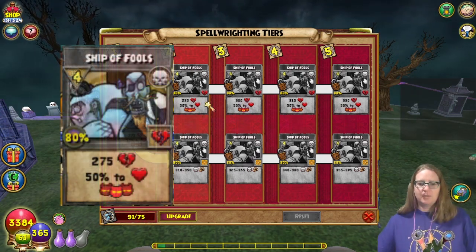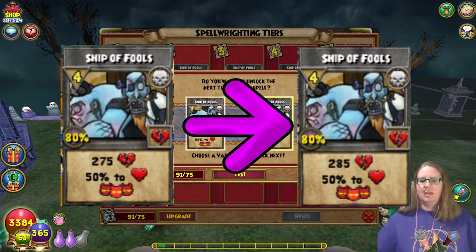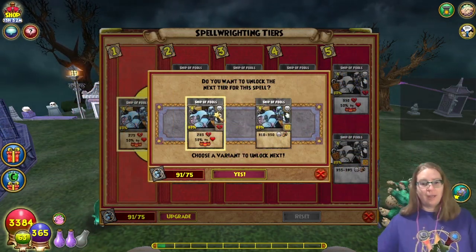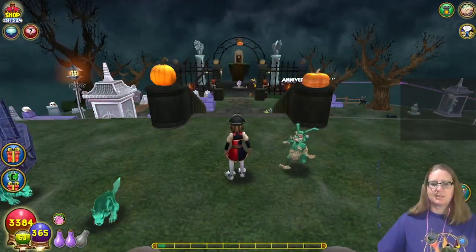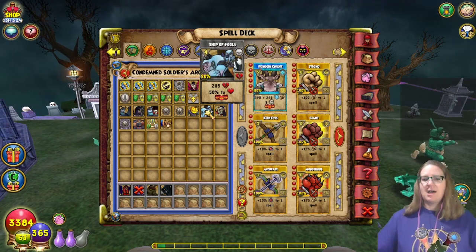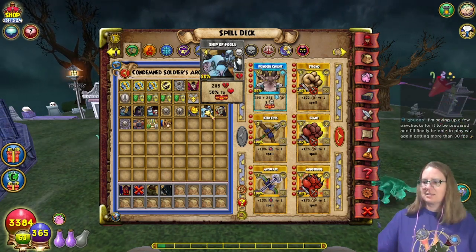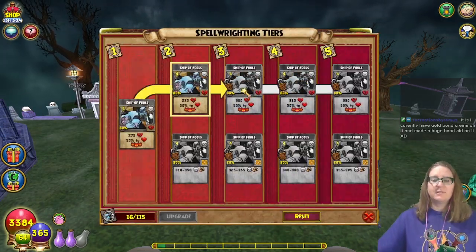285 absorb and then half to healing for all enemies — wait, I don't want to heal them! But of course I'm gonna go with the heal, because that's the best part, right? Always make sure you're on the right one. Yay! Now we do 285 and then half back to me — yes! And of course it'll be 115 spellemants just to get to the next one.